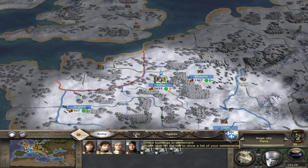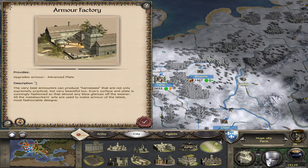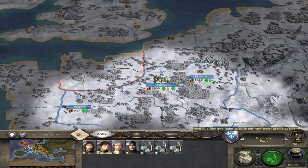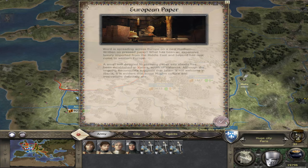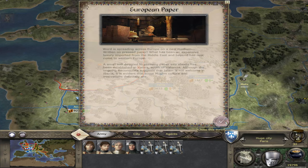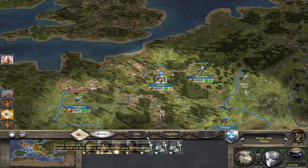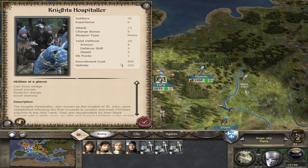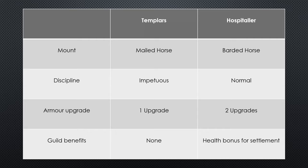I can prove that by putting the Hospitaller into training. We have the Armour Factory — the highest level of Smith — which allows units to train to their specific maximum level. After retraining, the Hospitallers have the silver shield. This means that because the Knights Hospitaller can get 2 armour upgrades whereas the Templars can only get 1, their total defence can reach 18 instead of 17, which is the limit for the Templars. This is where we can clearly see the Hospitallers have a higher maximum than the Templars.